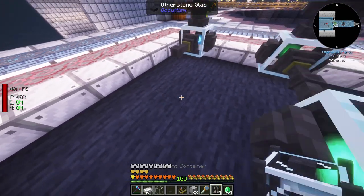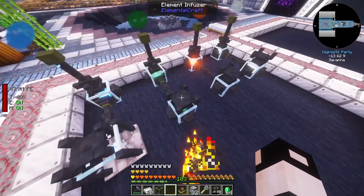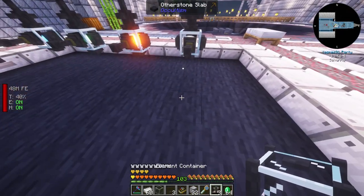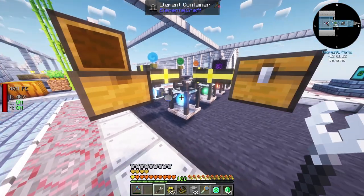At this point we had enough materials to progress and change the small element containers into regular element containers, which store 100,000 element instead of 1,000 for the small one.